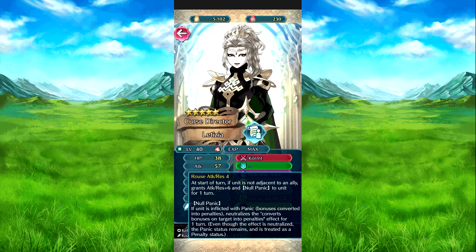And then we have Ruse Attack Press 4: after the turn, if she's adjacent to an ally, she gets attack press plus 6 and no-panic for one turn. No panic means if she's inflicted with the Panic status — which converts bonuses to penalties — that status is negated for one turn. It's still treated as a debuff, by the way.